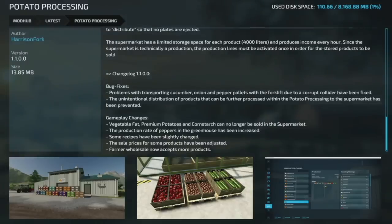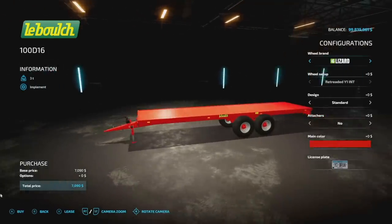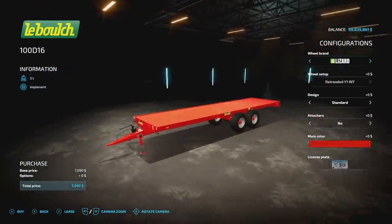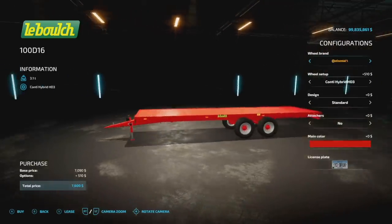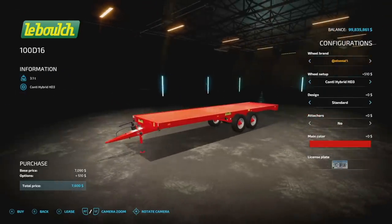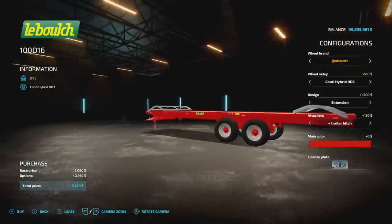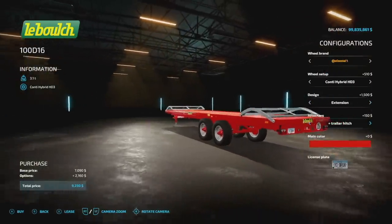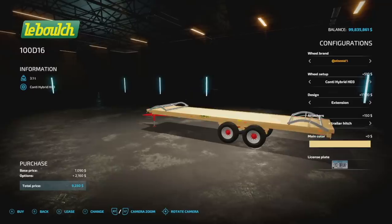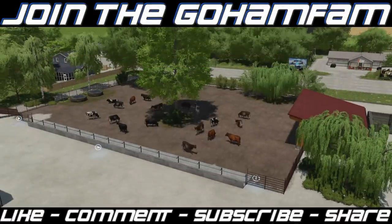Your one new mod for PC and Mac players today is the Laboche 100D16 trailer — three ton weight. Wheel brands include Lizard, Continental, Trelleborg, and Michelin. Design options include standard or extensions, which are folding and unfolding. There's also a trailer hitch attacher that gives you an extra hitch on the back. Main color options: red Laboche and beige Laboche, with the red on the bottom staying consistent.